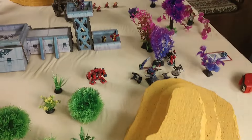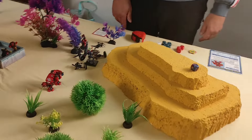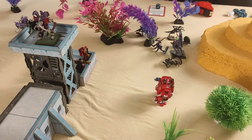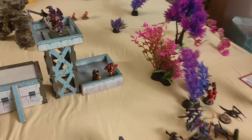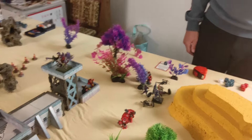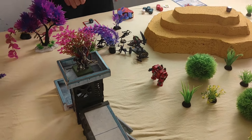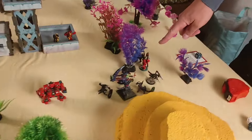End of fifth turn. The Dreadnought was really fortunate — due to the damage chart result he stumbled out of close combat fully unharmed. This gave a chance to move into position to shoot the Hive Tyrant. The Army Commander and remaining Marine jumped into the Bastion to shoot bolt pistols at the Hormagaunts. The Techmarine is still locked in close combat with one Hormagaunt.